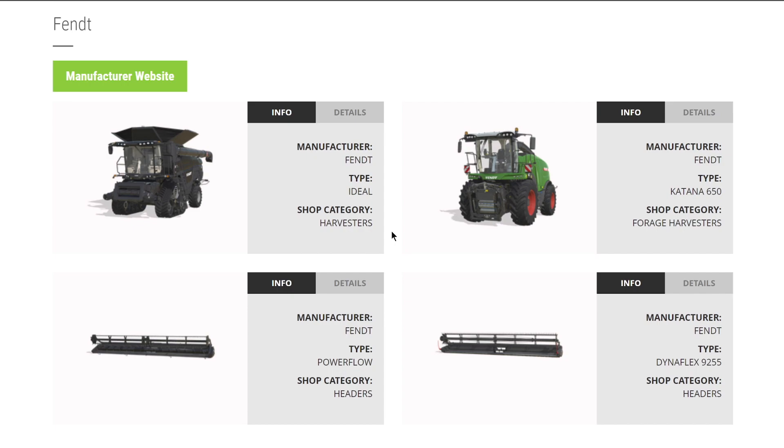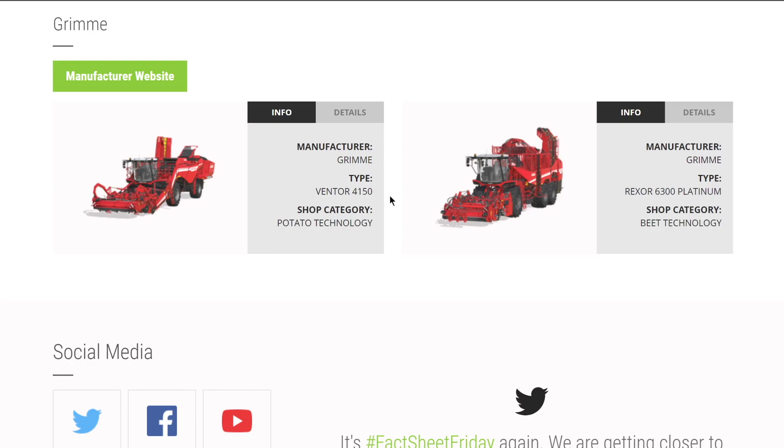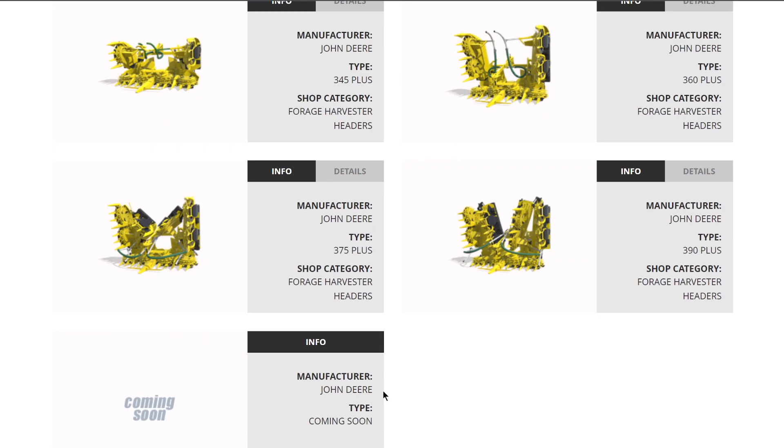From Dorse Far we knew about their TopLiner 4090 HTS and the header for it. From Fendt, everything we knew about - the Fendt Ideal - coming with the 8, 9, and 10 T, pretty cool, and we have their Katana 650. Creamy's bringing us some potato and beet harvesters. From John Deere, nothing new this week - we've got their combine harvester, forage harvester, and cotton harvester along with all the relevant headers.